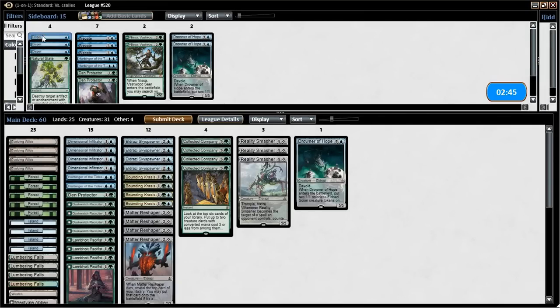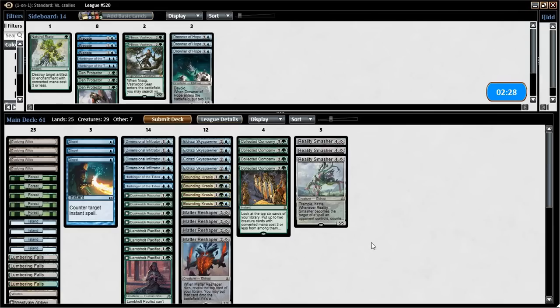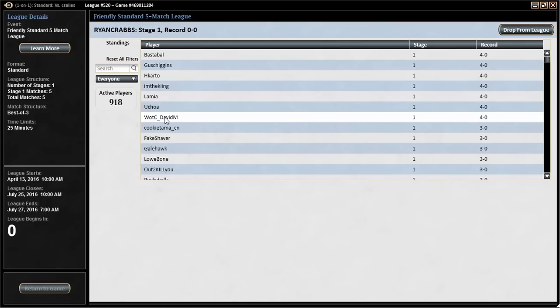We definitely want the Dispels. Maybe Den Protector wasn't that good; Drowner of Hope's not bad. I don't want to cut too many things that are going to hit off a Company. Harbinger of Tides — I'm kind of iffy on that card because it doesn't allow you to be proactive; it plays more defensively. I want all the flyers. I'm going to cut a Recruiter and cut a Werewolf. We still have 21 targets — you want to stay above 23, which gives you a fairly reasonable chance at hitting two off Company.